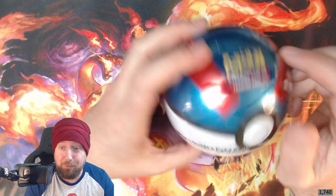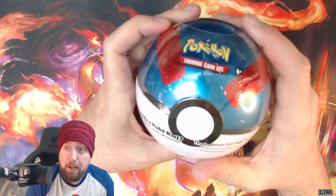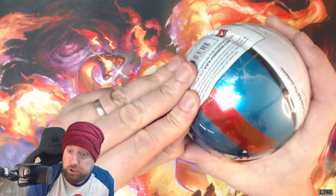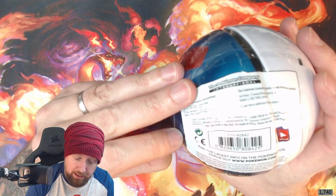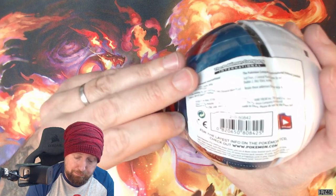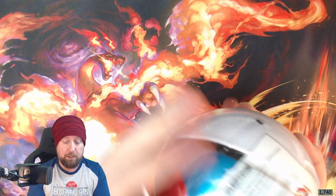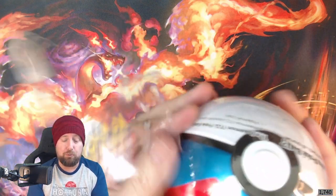Hello and welcome to Late Night Pokemon! Tonight I have these amazing pokeball tins — six of them. We're going to get them all open. These pokeball tins contain the Sword and Shield series and the Sun and Moon series booster pack sets. We normally get three booster packs and a flip coin. Hopefully we're going to get some amazing pulls!